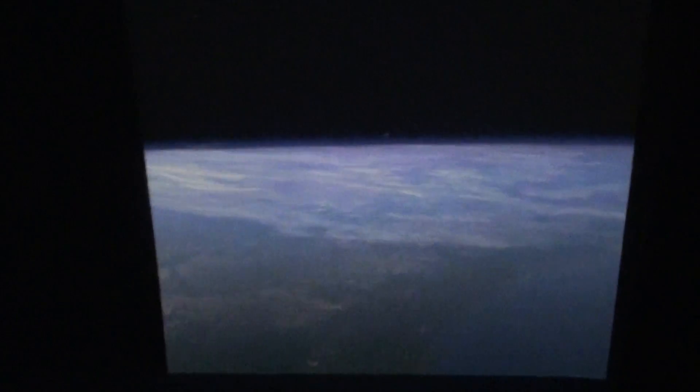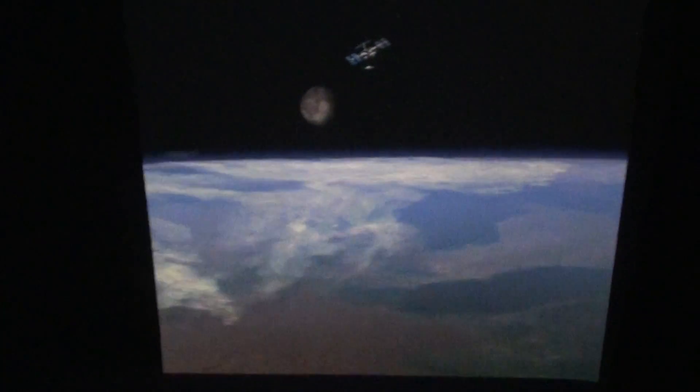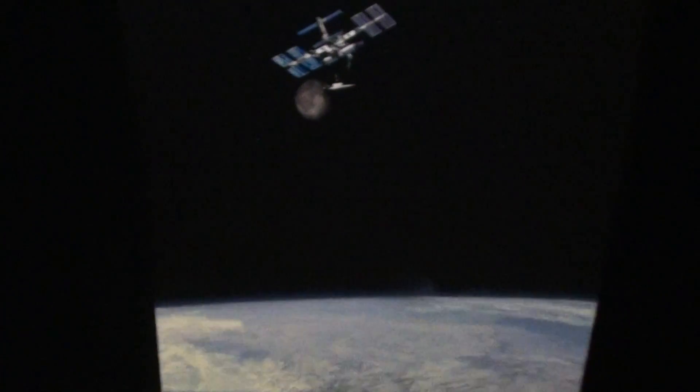You're looking good, team. Pilot, engage second stage rocket now. Engaged. Velocity 15,000. 16,000. 18,000. You should have visual of the space station now, and you are on course for your slingshot around the moon.